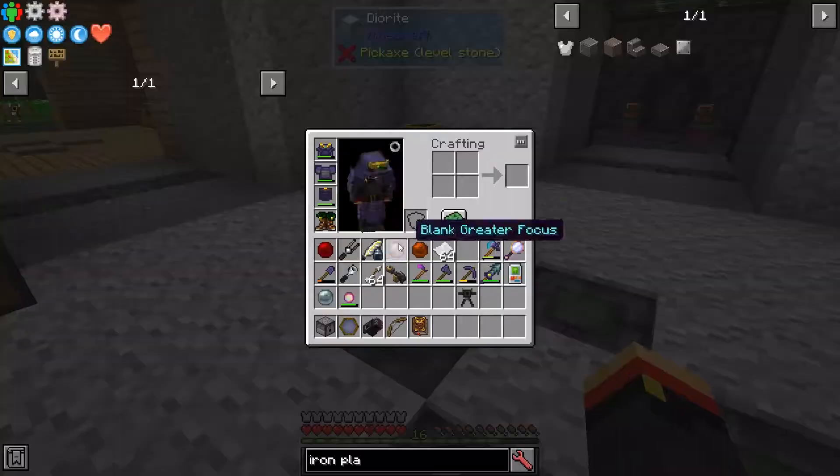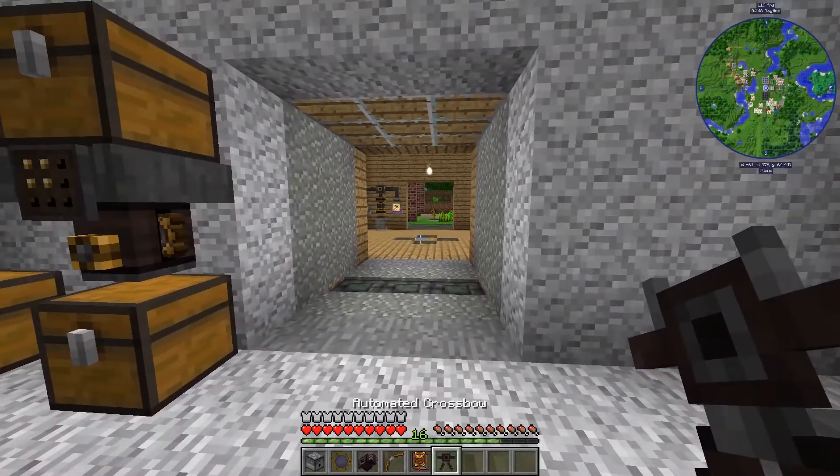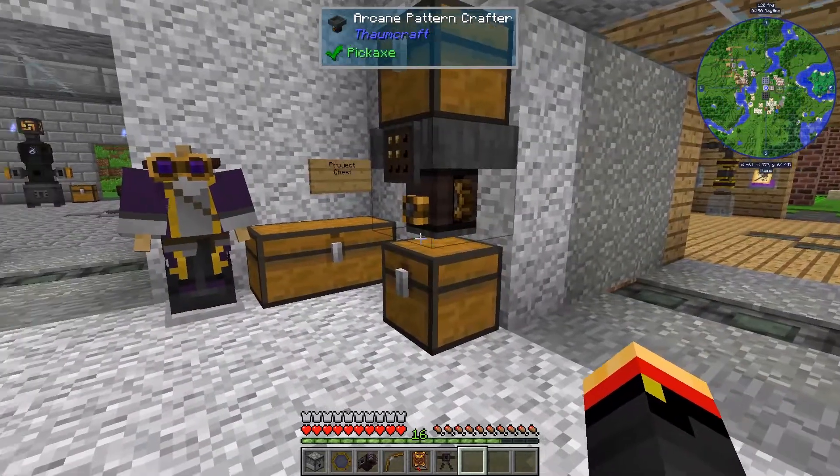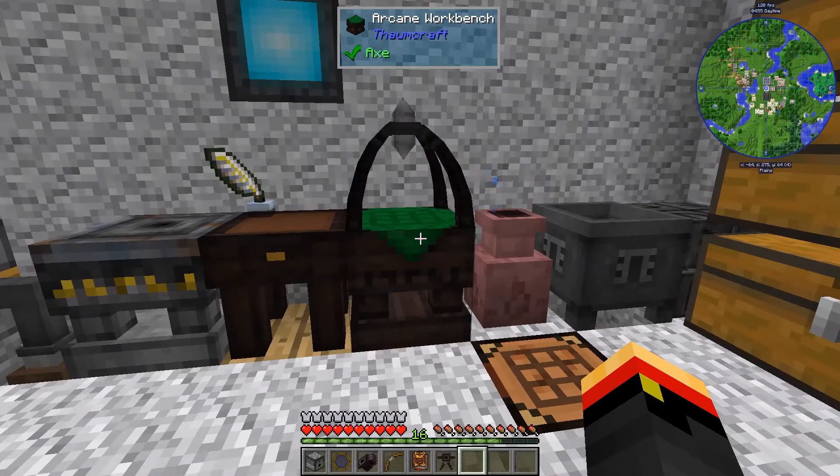One of the nice things is that if we fill this dispenser with arrows facing up, it will auto-load the crossbow. So, while I'm waiting for night to fall, let's go get some arrows and put them in the dispenser to show you how that works.